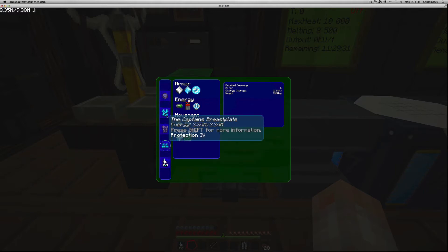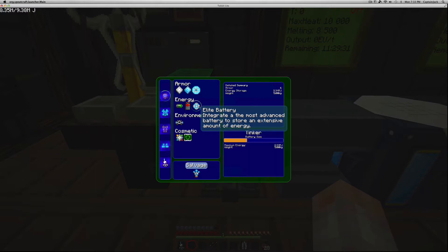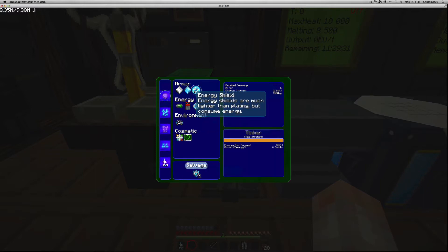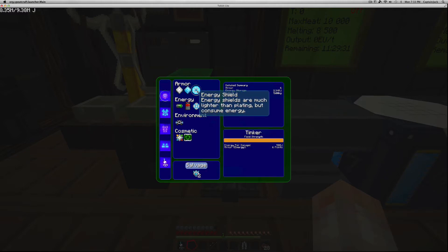One unique thing about this armor is that it carries weight, and depending on how much you mod each piece, the weight will increase. The main component that adds weight is the battery. You can have a basic battery, an advanced battery, or an elite battery — I have the elite battery installed. Iron plating and diamond plating also have weight values attached, but the energy shield does not.